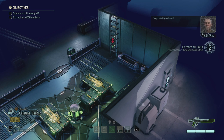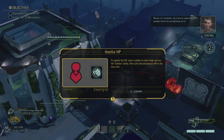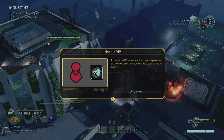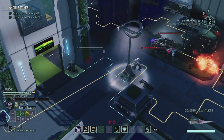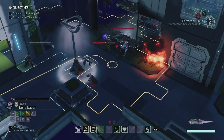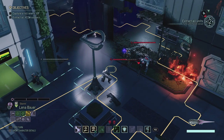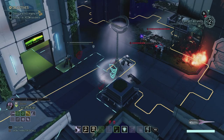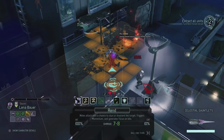Target identity confirmed — Menace 1-5. Remember, we're here to capture the VIP if possible: knock him out and bring him in. To capture the VIP, move a soldier to close range and use the subdue ability, then carry the unconscious VIP to the evac zone. Oh there he is — I don't know why the trooper already got hit. I mean, I didn't fire my pistol at him, did I? That's a bit weird.